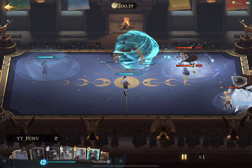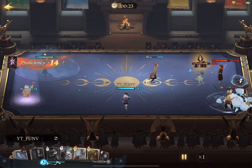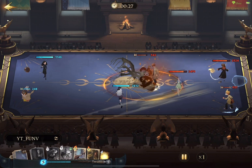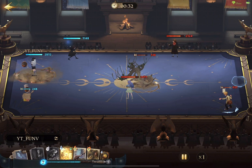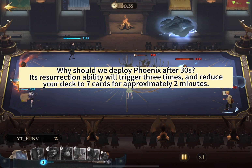Positioning yourself in the center of the field helps Harry players find the right angle to cast Stupefy. An effective tip to counter Harry is to anticipate their spellcasting as soon as they begin to move. Conversely, if they remain still, it's a sign that something is brewing, so it's wise to prepare for their spellcasting too. At this point, 30 seconds have gone by in the match, making it an ideal time to deploy Phoenix. Its Resurrection ability will trigger 3 times and reduce your deck to 7 cards for approximately 2 minutes.